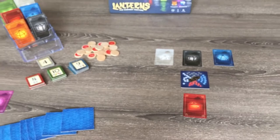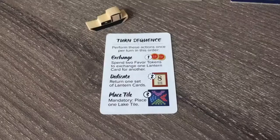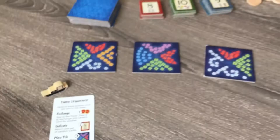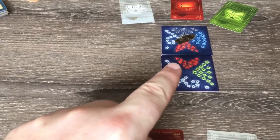Now that we've looked at the setup changes, let's take a look at the rule changes. As with the original game, your turn follows the order of exchanging a lantern, making a dedication, and placing a lake tile. Whenever you place a lake tile, first take your lanterns, then place all of the other lanterns that would be distributed in a 4-player game to the grandmaster's tableau.